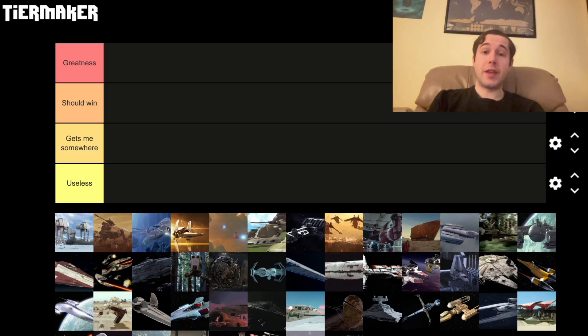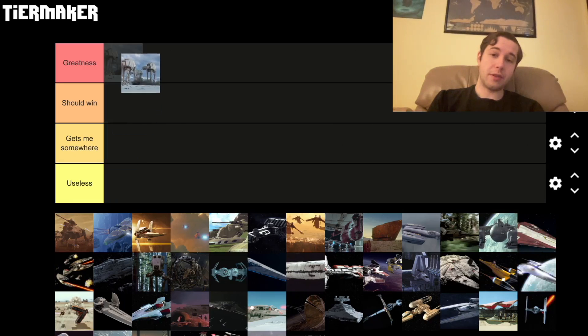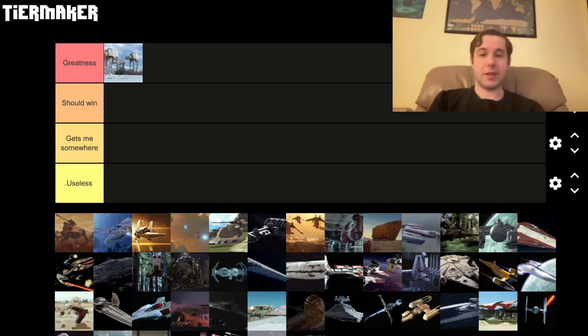I'm going to start off with the AT-AT. This is coming out shortly after the Minecraft video, so the AT-AT's got to go in greatness. Although it's a ship thing, so it's going to be a weird tier list with things on the ground and things that can't even really fly.